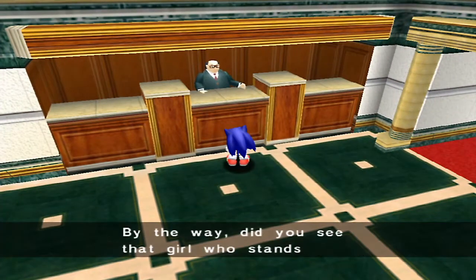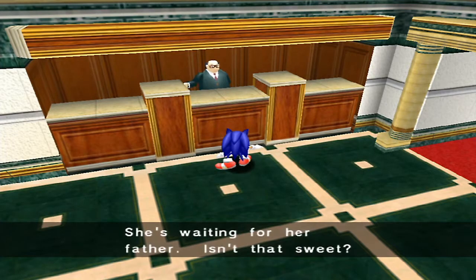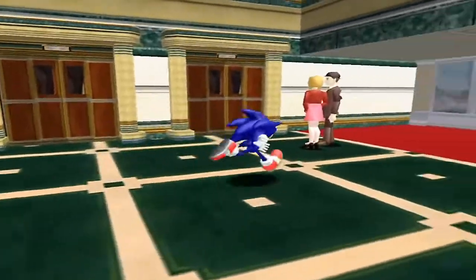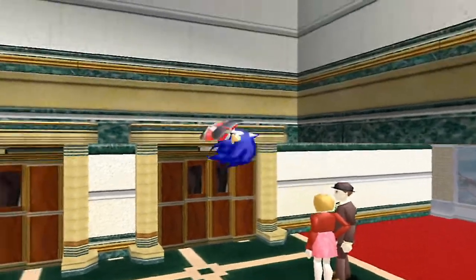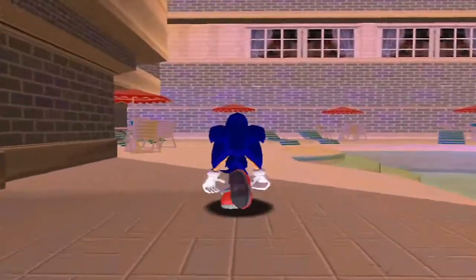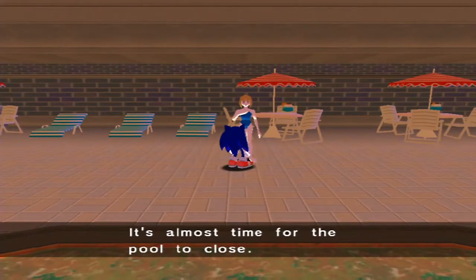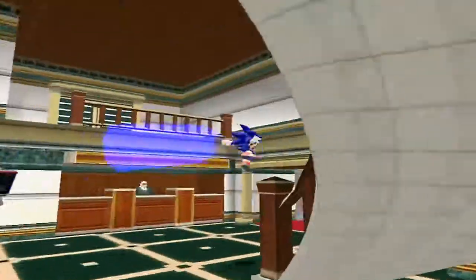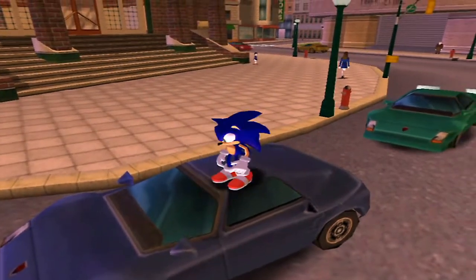The hotel manager mentions a girl who stands in front of the train station every day waiting for her father. There's also a lovey-dovey couple. I'm almost at the pool area — where should I go tonight? Now I think that is all the NPCs. We are on our way to the sewers. This car is blue so it should be Sonic's. Nah, not really.